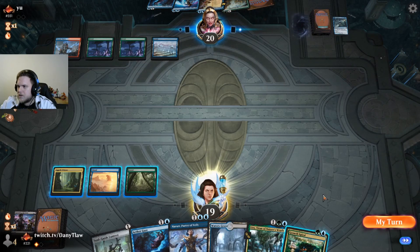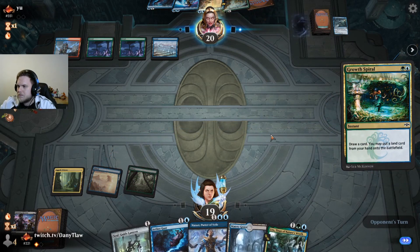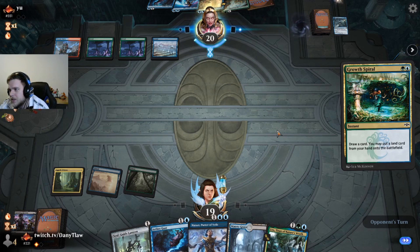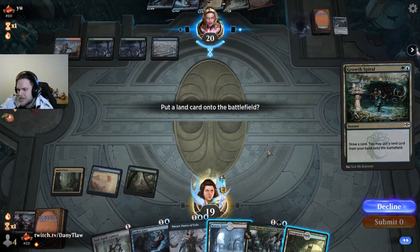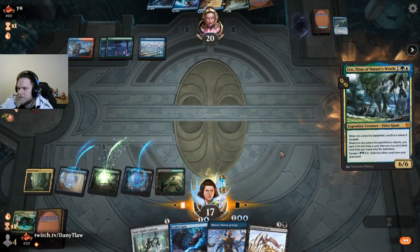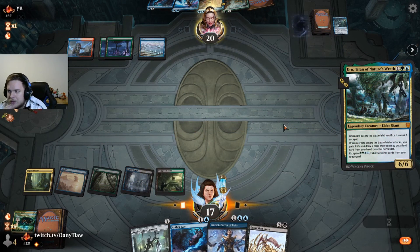If they go Reclamation, we're going to play Growth Spiral. If we draw a land, we're gonna play Uro. It means they resolve their Reclamation, and I really want to have at least one way to deal with it. If I would get a Wilt off the Narset with five mana, it's a point where I could risk it. We found the land, which means we can play Uro. We could have also played the Narset here — maybe that would have been the better call. But I played around another counter. If we play Narset, they can play their Brazen Borrower.